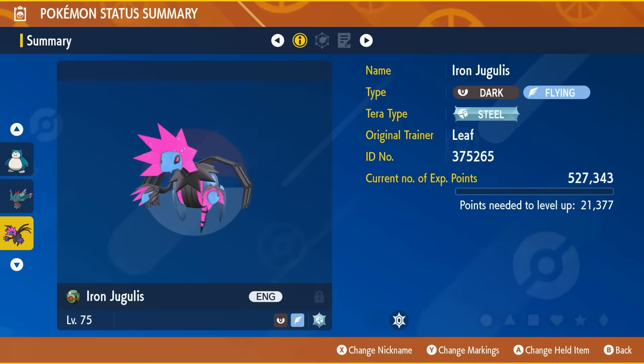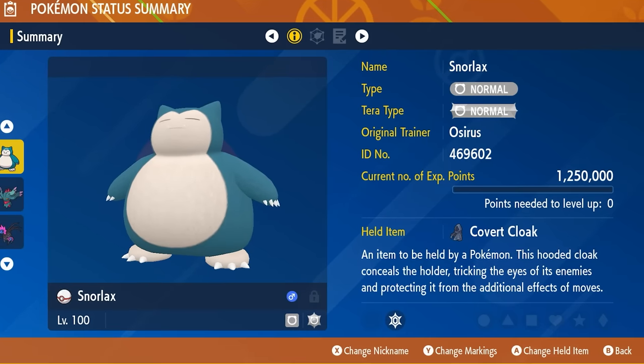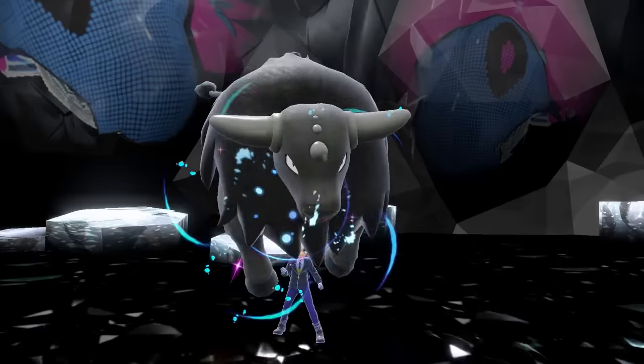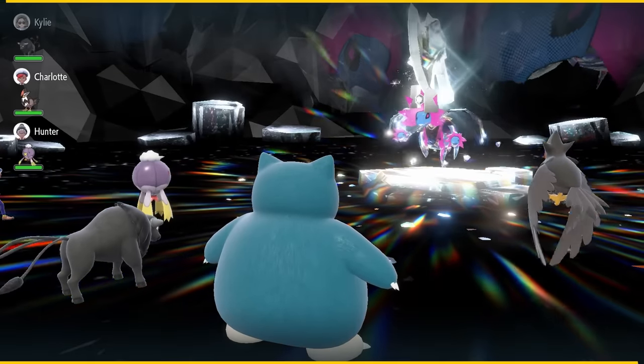If you are a Pokemon Violet player coming up against Iron Jugulus with the same Snorlax, the strategy is pretty similar to what we did with Fluttermane. The key difference is: ensure you have the Covert Cloak item on the Snorlax instead of the Citrus Berry. Iron Jugulus will always be faster than your Snorlax and has moves that can flinch you like Air Slash and Dark Pulse, so the Covert Cloak will prevent those flinches and allow a more consistent setup.